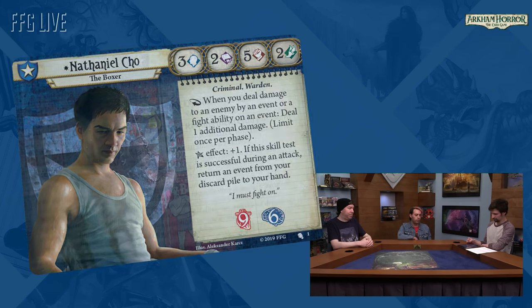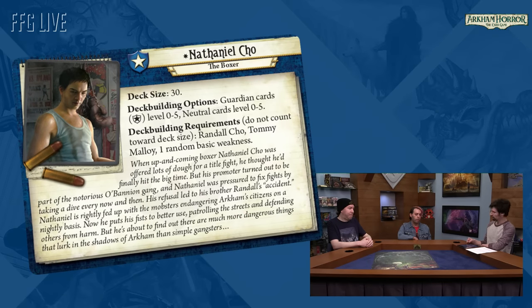So now he goes around cleaning up the streets. It's Arkham, so there's a lot more than just gangsters to clean up, and he's just starting to realize that. Looking at the Nathaniel Cho investigator card — he's obviously all about events, which makes thematic sense for a boxer. Do you see Nathaniel primarily following a path towards fighting and dealing damage rather than focusing on firearms and other weapons that a lot of guardians have? Definitely — I love guardians, and most of them have a machete or a big firearm, but it's nice to do something different.